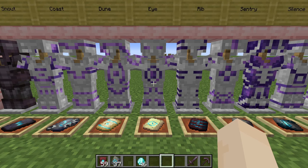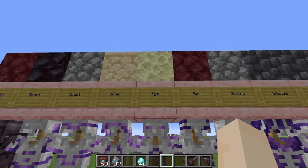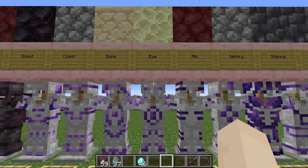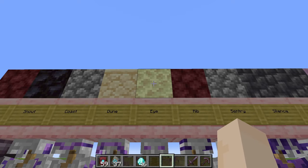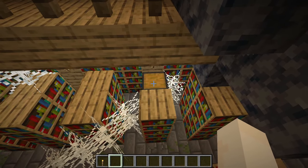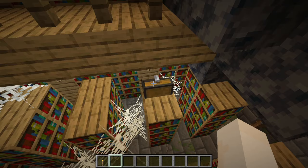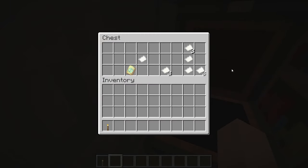Next up is Eye. This one's a little bit different because it's found in the stronghold, but the material used to duplicate is from the end — you need endstone. You'll need to look for library and altar chests. In this library, we've got one there and one here.